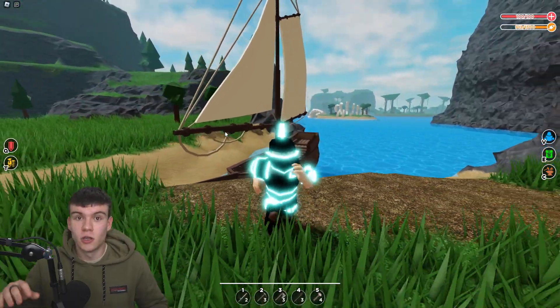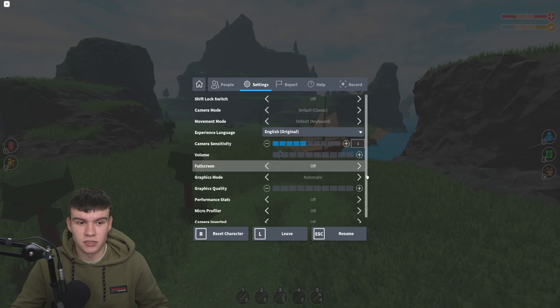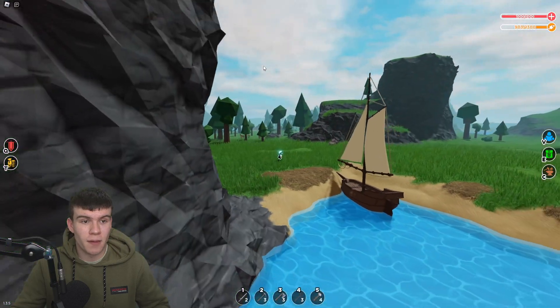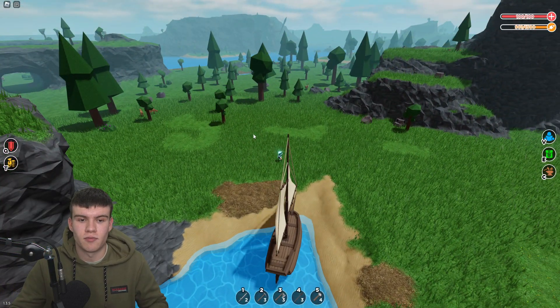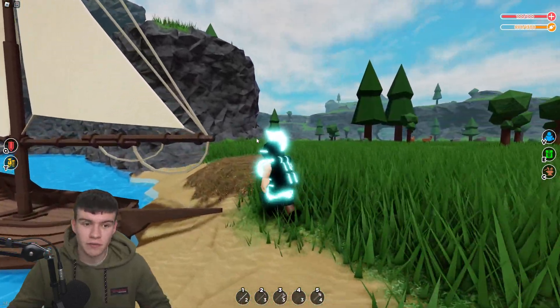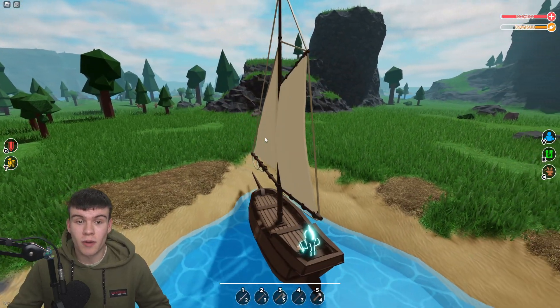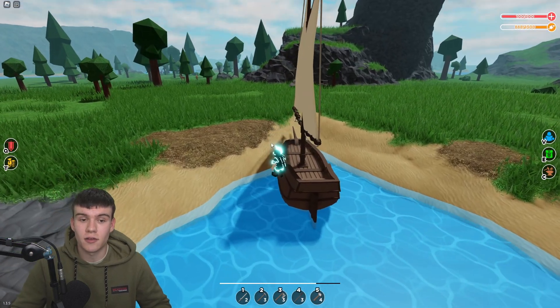To find shipwrecks, I'd recommend going right up to the top of one of the high points on the map so you can see all over and spot where the shipwreck is. Once you're there, be ready to do some PVP because there are going to be quite a few people there, and you want to mine up that blue steel as fast as possible.